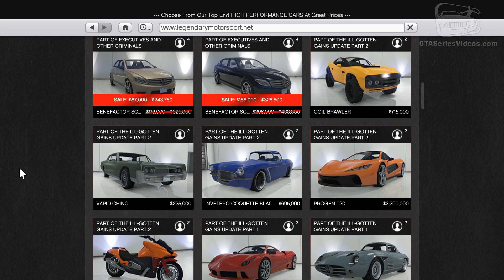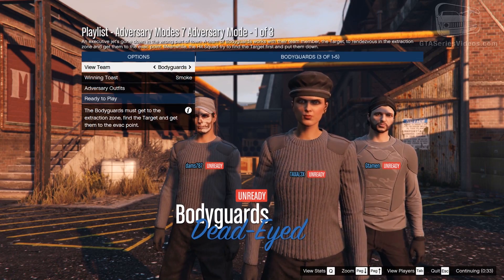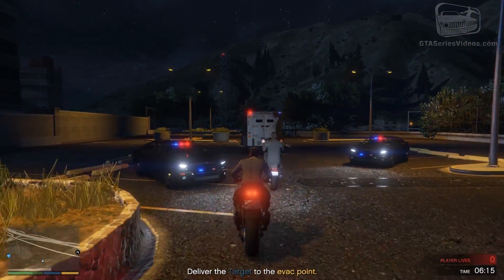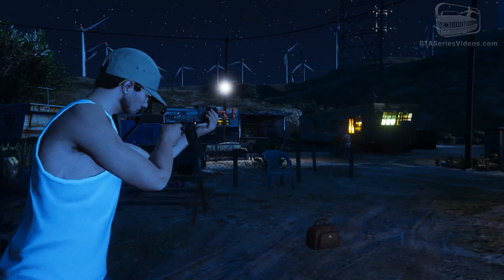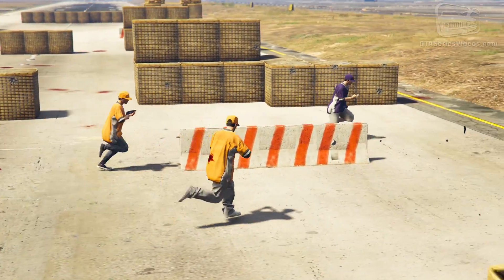Like always, you can find an official playlist in the menu and this time it is called Adversary Mode 7. In this playlist you can find the following three Adversary Modes: Extraction 3, Inspirations 4, and In and Out 2. Unfortunately, the playlist only offers a double RP bonus and there will be no money bonus involved within the playlist.